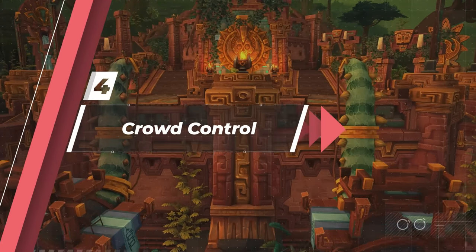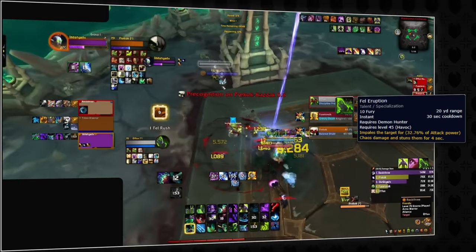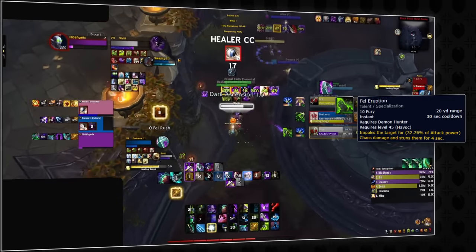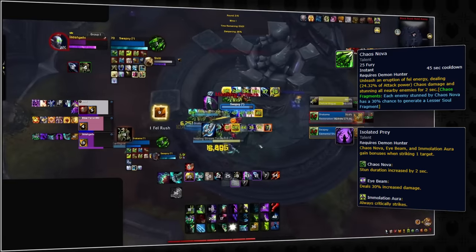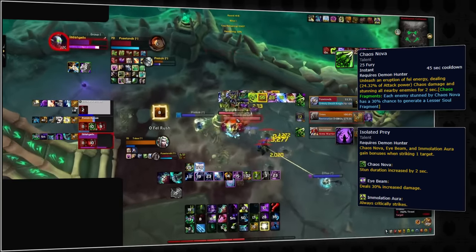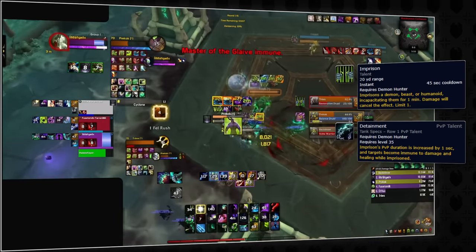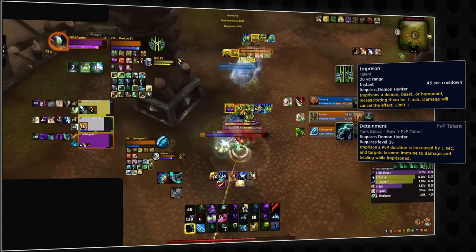Now we're going to cover their crowd controls. First up is the demon hunter's undispellable stun, Fel Eruption. This ability has a 30-second cooldown with a 20-yard range, so even if you think you've escaped the DH's clutches, they're probably still closer than you think. Although this stun isn't dispellable, it's also not technically physical, preventing Blessing of Protection from removing it, although Blessing of Sanctuary still will. Demon hunters also have a dispellable AoE stun from Chaos Nova every 45 seconds that lasts 3 seconds baseline, and an additional 2 seconds if only one player is stunned due to the Isolated Prey talent. You should look to dispel this stun as soon as possible when facing demon hunters as it's quite often part of their burst combo. Next up they have Imprison, a 45-second cooldown with a 20-yard range. Unless the demon hunter specs into Detainment, Imprison can break on damage, is dispellable, and will only last 3 seconds. If they're not playing this talent, dispel Imprison when you can, or if your healer is imprisoned, run on top of them so it breaks from area-of-effect damage.